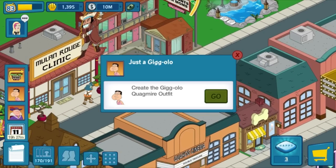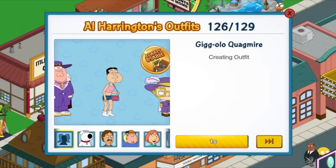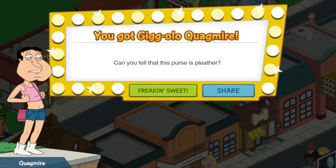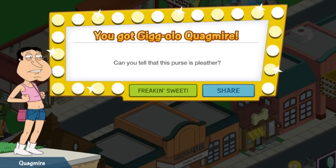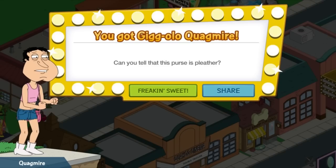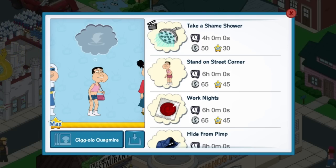Let's unlock Quagmire — Gigolo Quagmire. Here we go. Giggity, giggity. Can you tell that purse is pleather? Sometimes you can, sometimes you can't. Pleather is fake leather, by the way. So it is a costume for Quagmire.